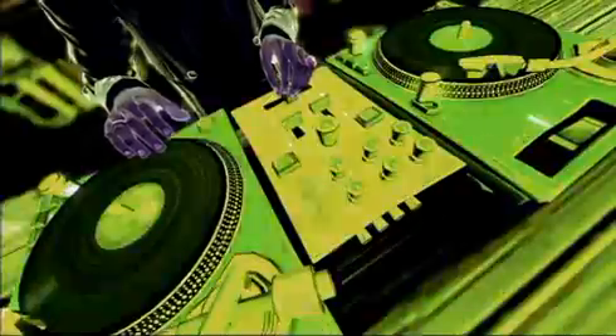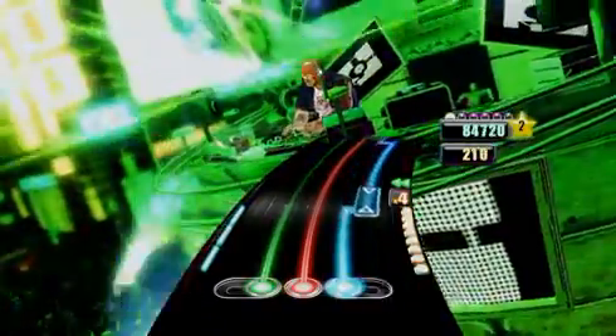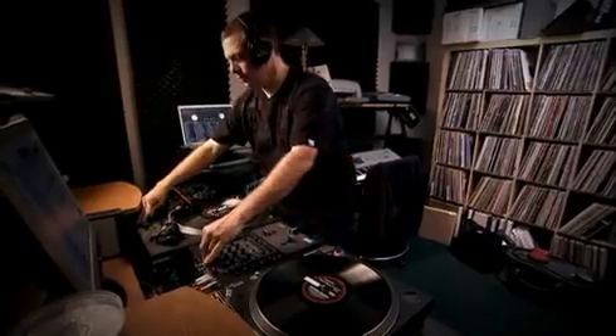The main gameplay piece on the mixer section is the crossfader — this is how you play different records in the mix. The other two elements on this side: we've got the effects dial.